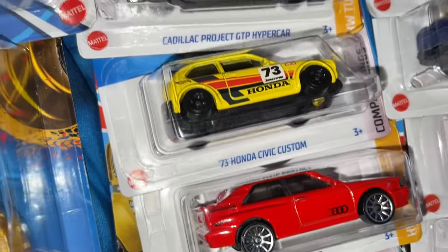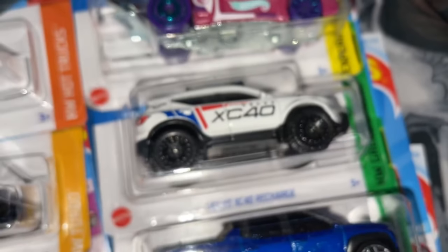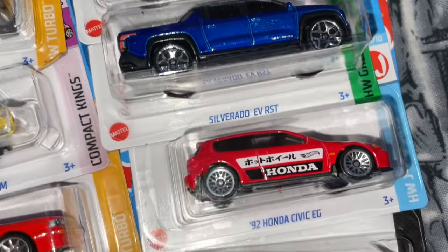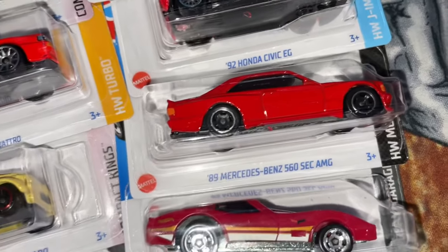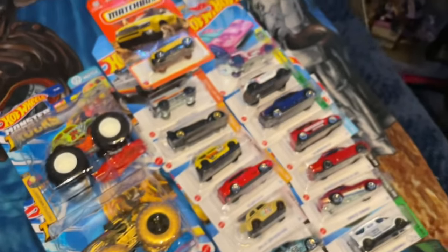We got the Fiat 500, Monofocado, Audi Quattro, Civic custom, Cadillac Hypercar, Land Rover recolor, that Matchbox Jeep, the C-case treasure hunt. There's the logo. The recolor for the Volvo XC40, the new Silverado EV, Civic EG, Mercedes 560 AMG, Corvette Stingray, and the new Ford Super Van. So there's that - now let's take a look at the Hot Wheels Monster Trucks.